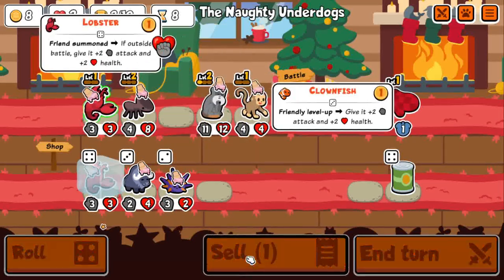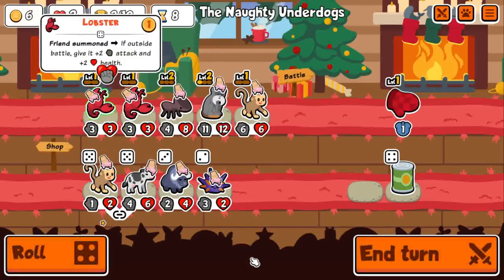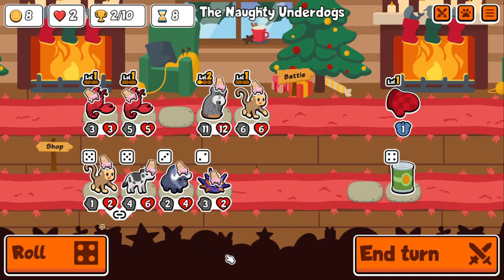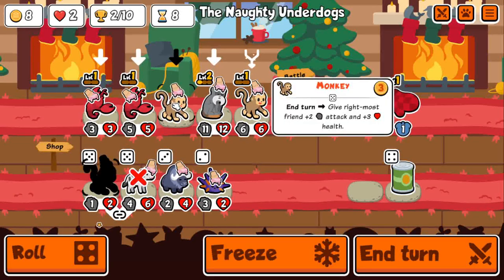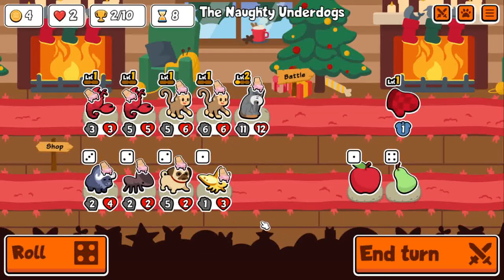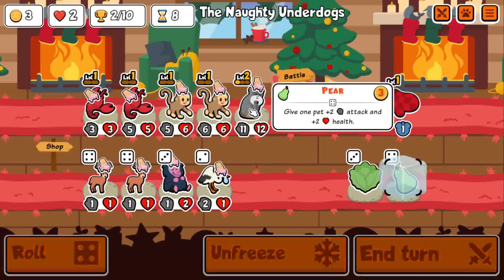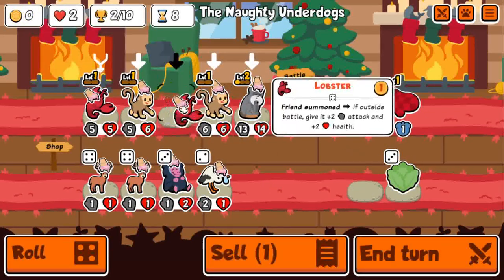Maybe I should have waited until next turn, because then I could have gotten another tier 6 and had a chance to get German Shepherd, Lionfish, Pteranodon, or T-Rex. There are so many good tier 6s in custom packs — it's pretty insane. T-Rex is so absurd as a scaler. They kind of buffed T-Rex after so many patches that were nerfs.